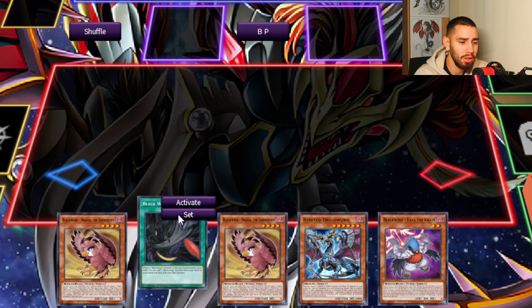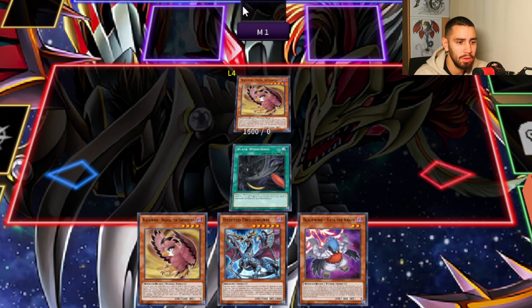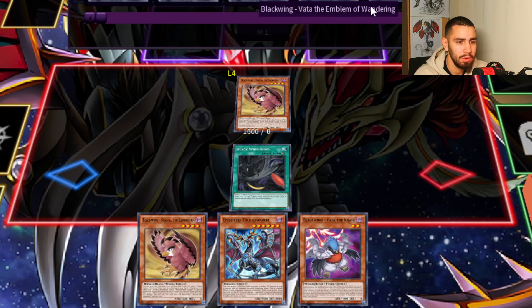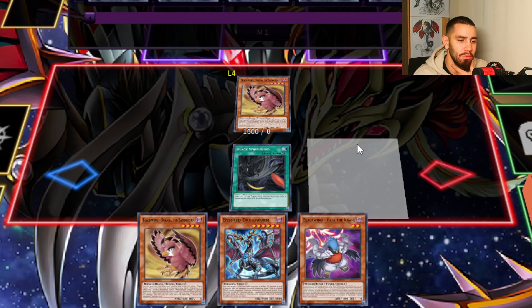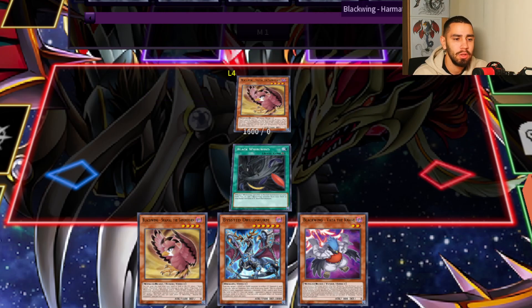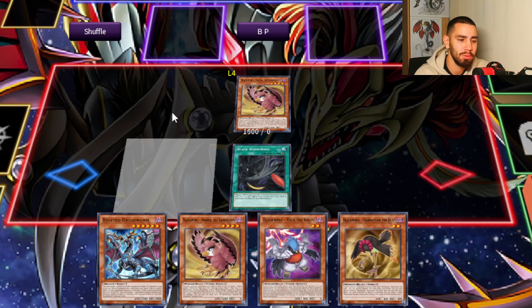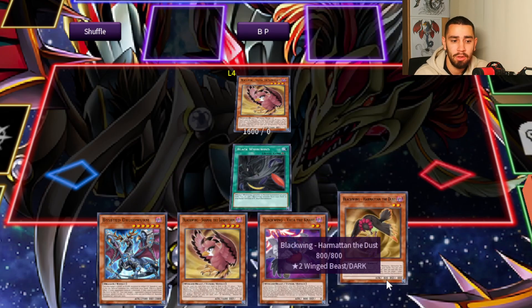In general, we should not lose against Droll. Normal summon here, add whatever we want. In this kind of case I would — because sometimes with a hand like this we can potentially lose to a simple Ash or Imprem or Wailer. So it's smarter to add Hammertown to your hand, because now you can play around hand traps with Hammertown.